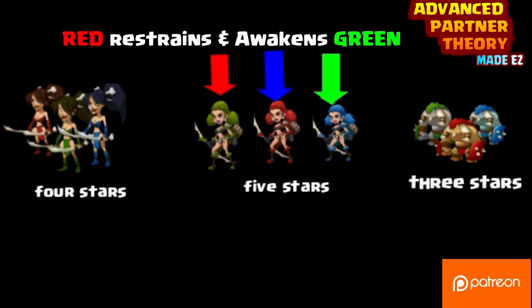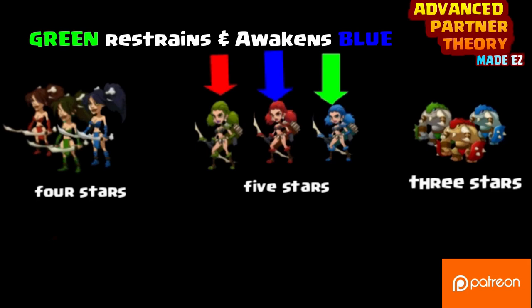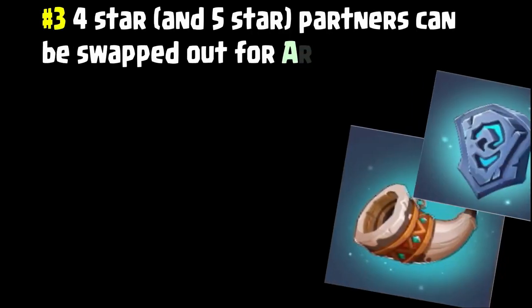Red restrains and awakens green, blue restrains and awakens red, green restrains and awakens blue. Say that to yourself about 15 times — you'll probably still need to repeat it. It can get a little confusing, but that's the way it works. If you look at all the partners when you're going to upgrade them to third awakening, you'll notice that the restrained color is also the upgrade color.